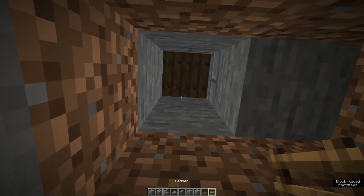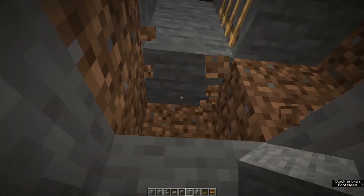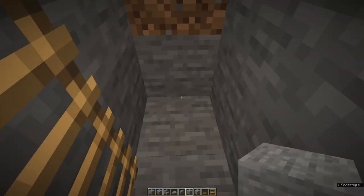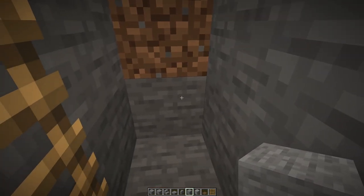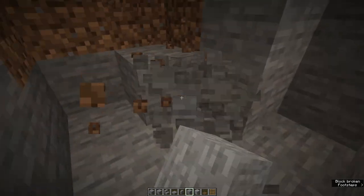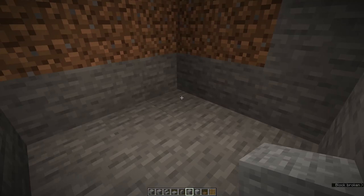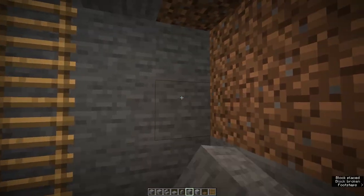Now we put a trap door at the top and a ladder there. Any dirt on the back wall and the side wall, replace with stone, and add ladders. So we've got our space here, which at the moment is two blocks long, one block wide, and three blocks high. We're going to increase it so that it is three by three. Dig out two more in front, one more to the left, and clear out the remaining four spaces. We now have a cube that is three blocks by three blocks by three blocks. Replace any dirt with stone.